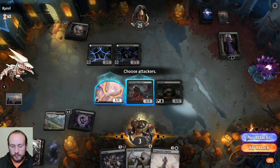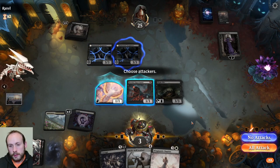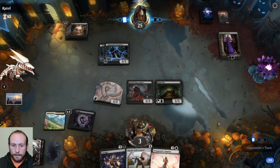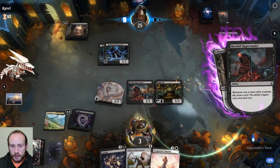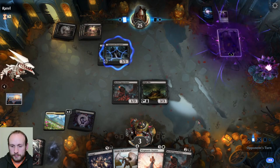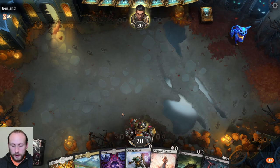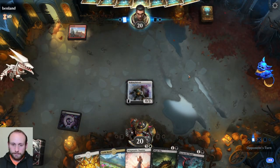No point attacking Liliana. Maybe there is — let's sacrifice something anyway. Problem is, we need to block with it. We need to block both of the Trespassers. I'm going to sacrifice that one. Another Opportunist, another Liliana. Pretty good start there — let's keep that. Get Bulwark out on one.